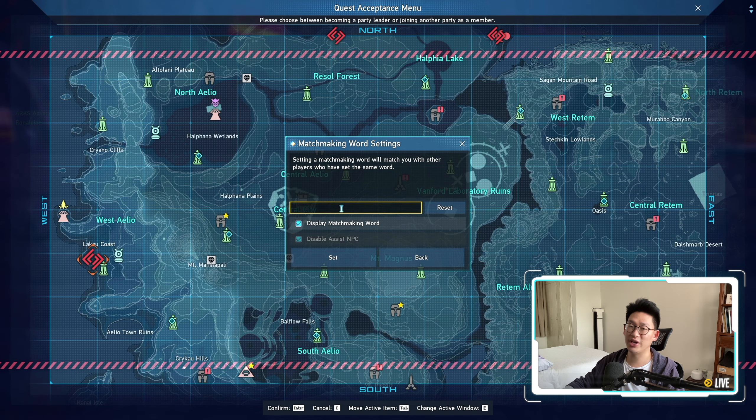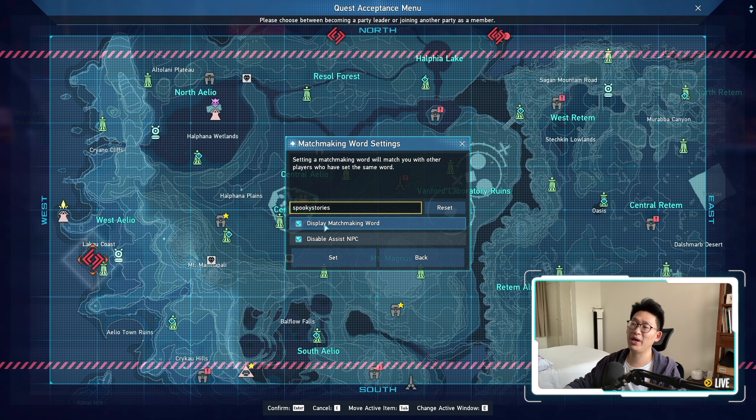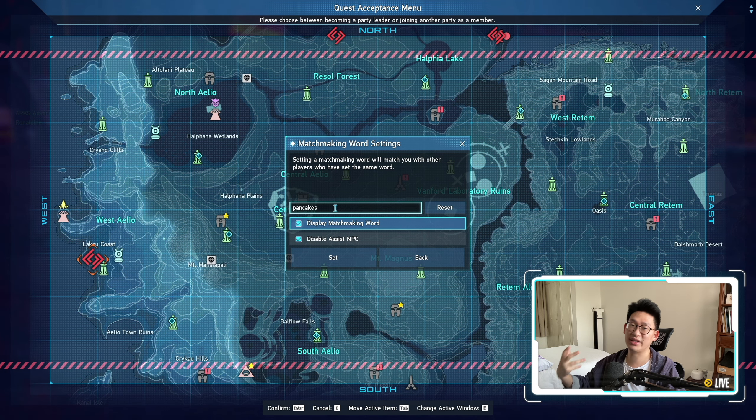Now over here, you're going to input the password. So let's say the password is 'spooky stories', for example. If you are streaming and you don't want people to know the password, make sure to uncheck 'display matchmaking word' and boom, now they can't see what you're typing. I can literally type something silly like 'pancakes' and you won't be able to see it unless I tick it, and then you can see what the password actually is. Remember, the password is case sensitive, so if the password has a capital letter, it needs to be capitalized in order to join other people's games.